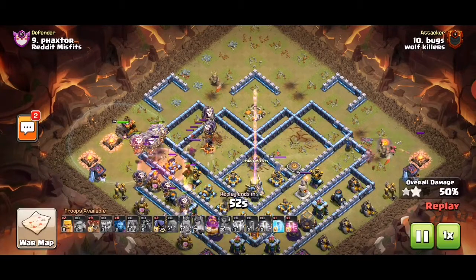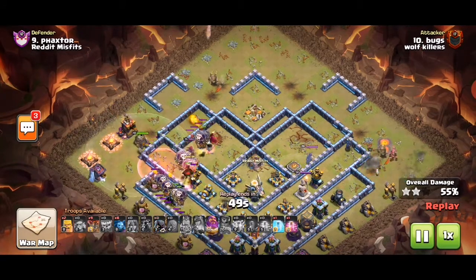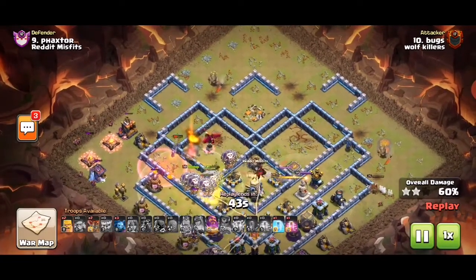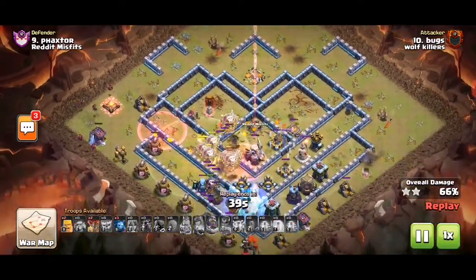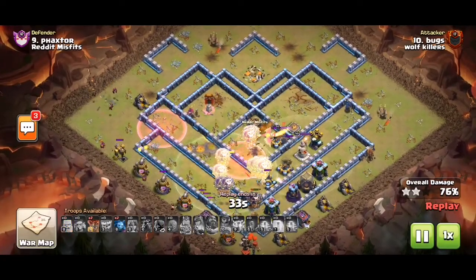I'm not a fan of sending the slammer in that early, but that's just me. I think it was probably a better bid to take out the RC instead. Now we just use our normal lava loon skills — unfortunately the RC didn't really go down.